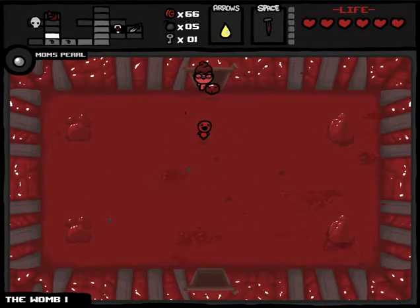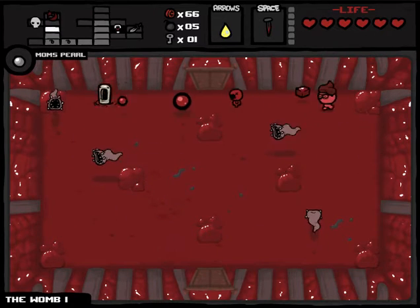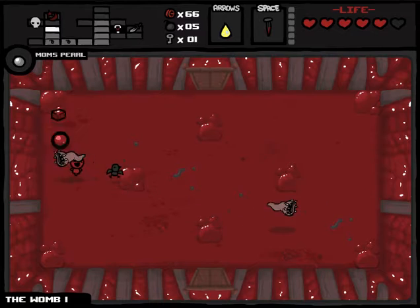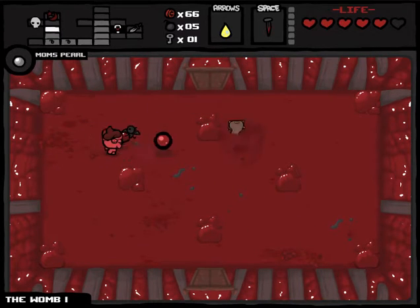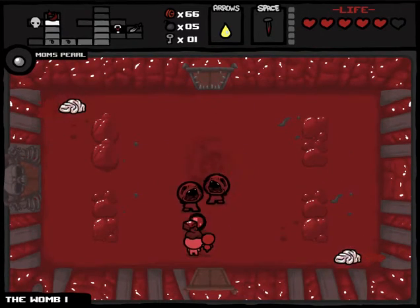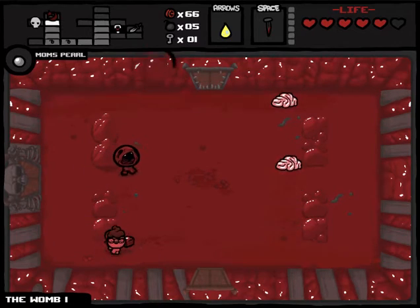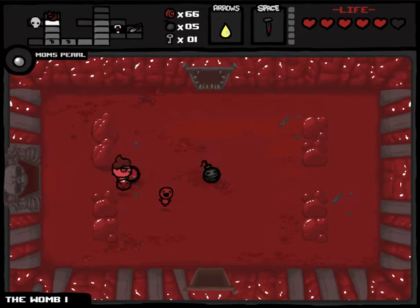One of the most useful items for beating Mom is the Bible. In the epilogue trailer you get from beating Mom the first time, the Bible comes down and kills her. If you don't want to fight Mom — because you're lazy or speed running — and you get the Bible, it instantly kills her. It also instantly kills Mom's Heart, making it arguably one of the best items in the game.